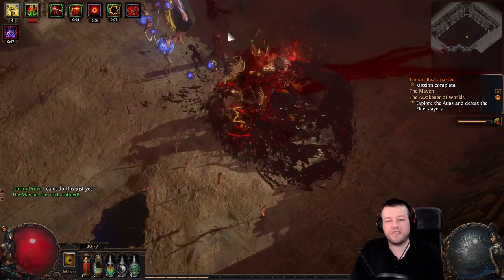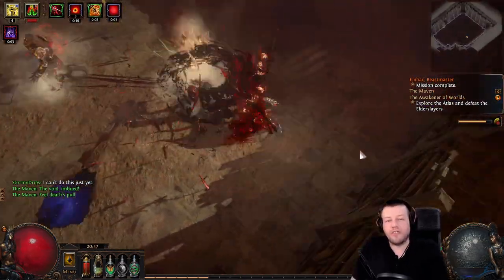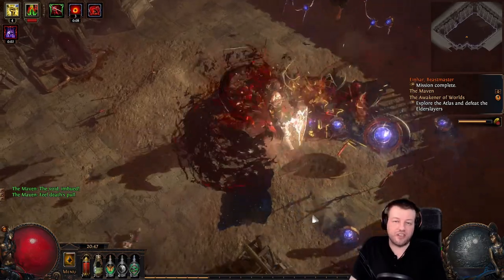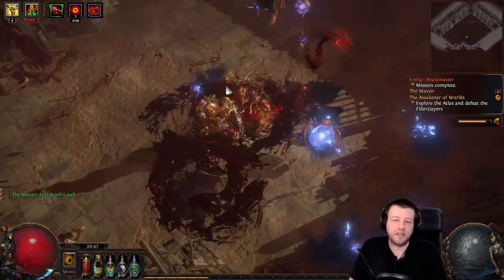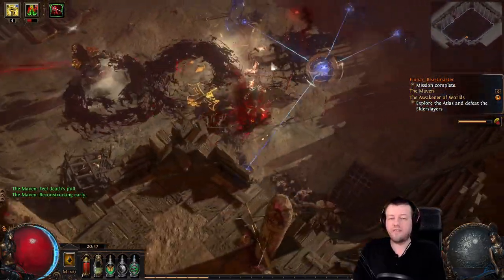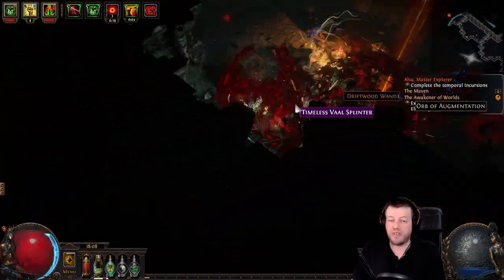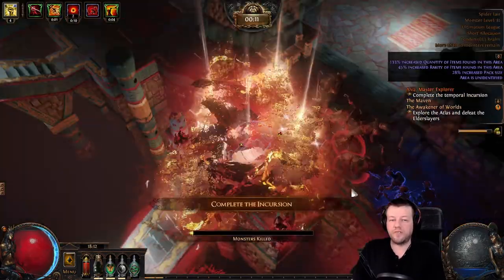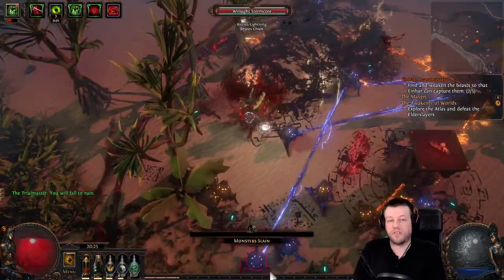Bear in mind you can get one of these axes starting at just 2 chaos, so they are incredibly cheap. Interestingly, this axe actually changed last league, but the wiki hadn't been updated so I missed it in my bleed guide. The physical damage has increased from 110% to 150%, and it has now gained 25 to 35% damage over time multiplier for bleeding inflicted with this weapon.